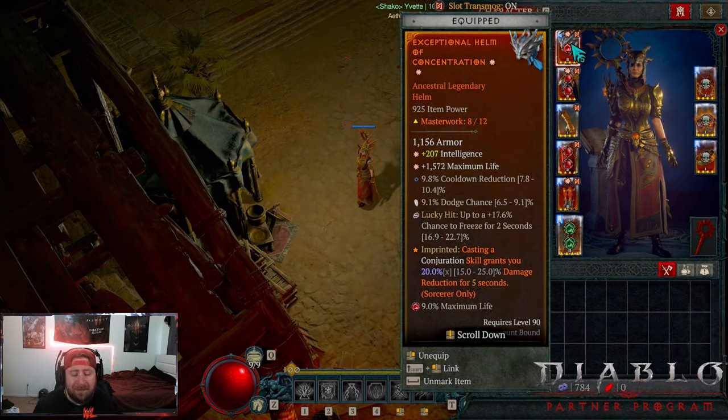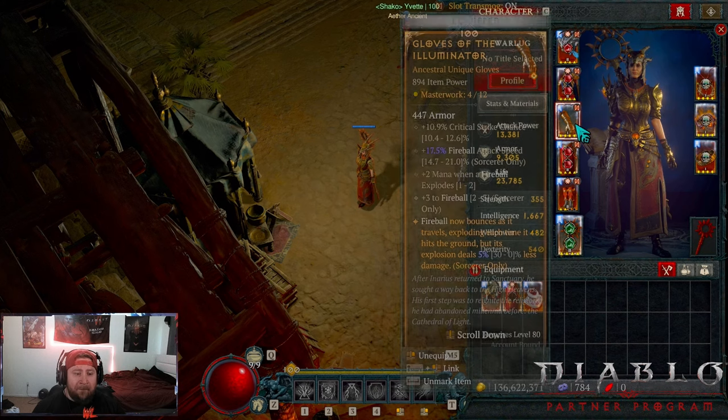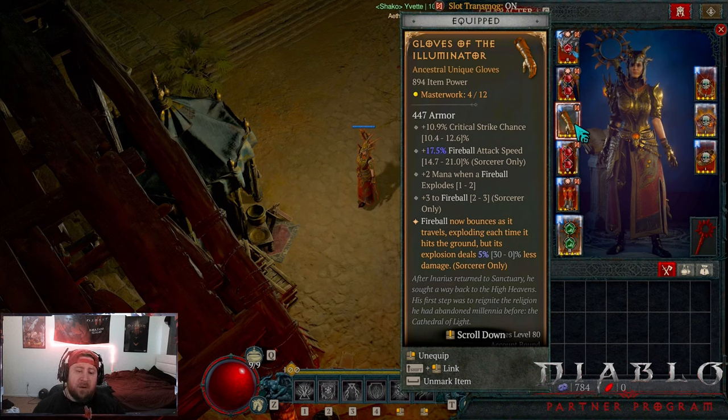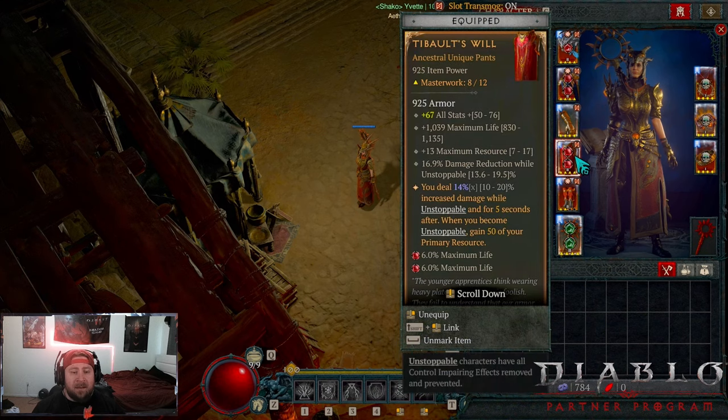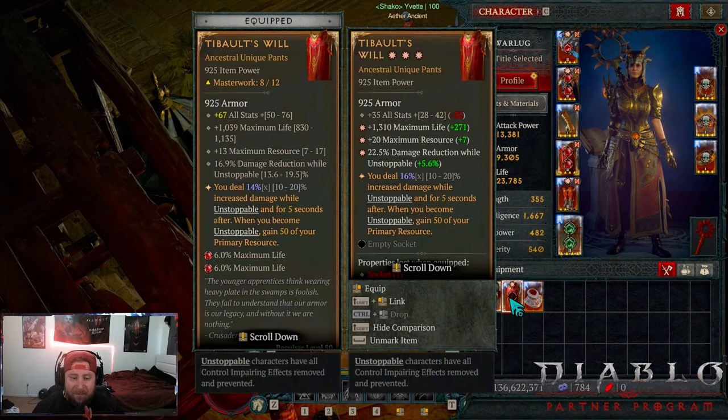On to our gear — damage reduction is the Sorceress's best friend because we're so fragile. On the helmet we got Concentration for damage reduction when we cast a conjuration skill for five seconds, and Ever Living for taking less damage from CC'd or vulnerable enemies, which will always be active. Then Gloves of the Illuminati — this is required; you want to try to get as low a fireball power as possible, down to zero percent. Then Tabalt's Will, which is very very good to help with mana issues and deal more damage.